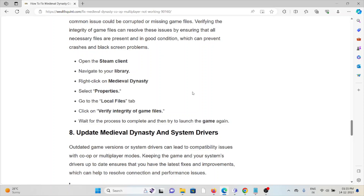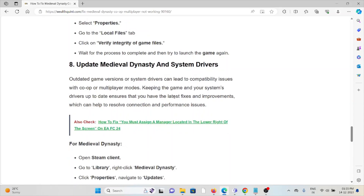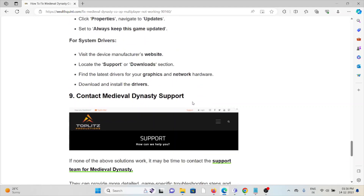The eighth method is to update Medieval Dynasty and system drivers. Always try to use the latest updated version of Medieval Dynasty. If not updated, open the Steam client, go to Library, right-click on Medieval Dynasty, click Properties, navigate to Updates, and set it to always keep this game updated. For system drivers, visit the manufacturer's website, locate the support or download section, find the latest drivers for your graphics and network card, then download and install the drivers.